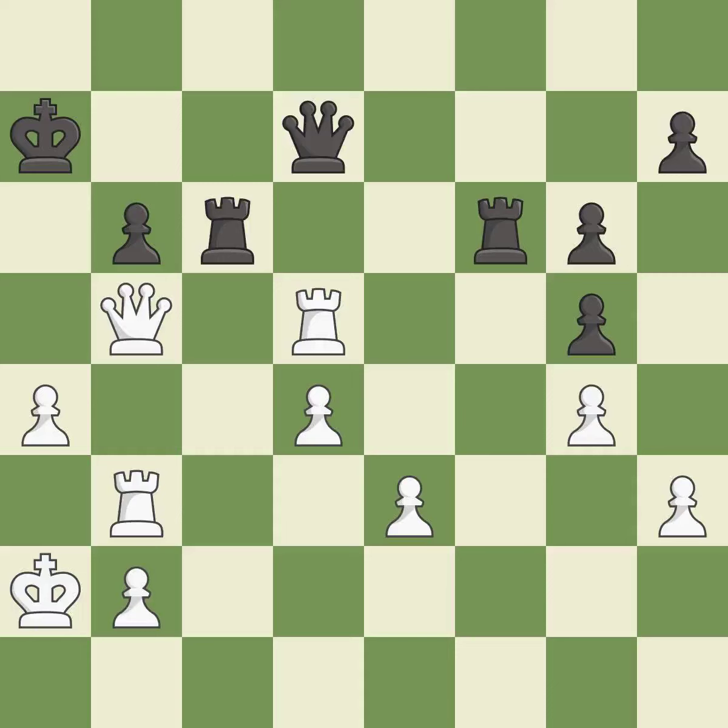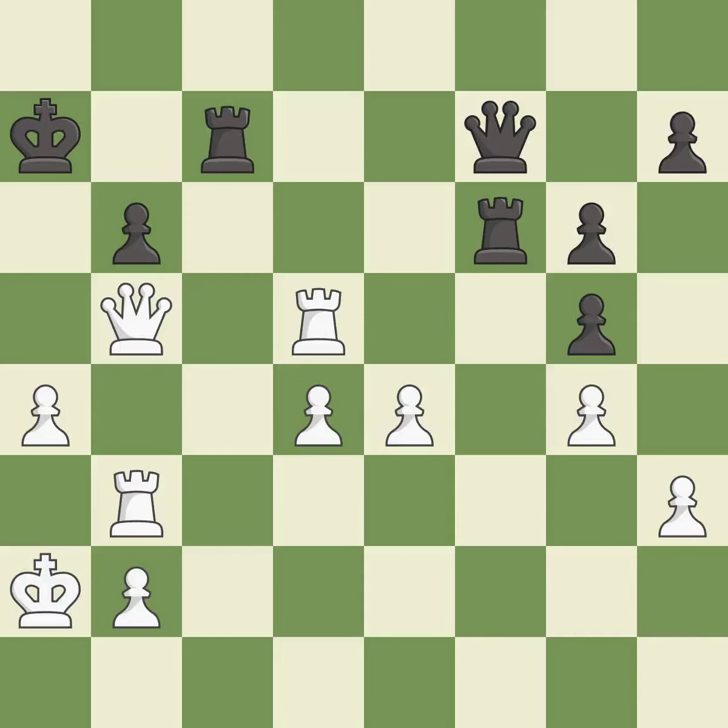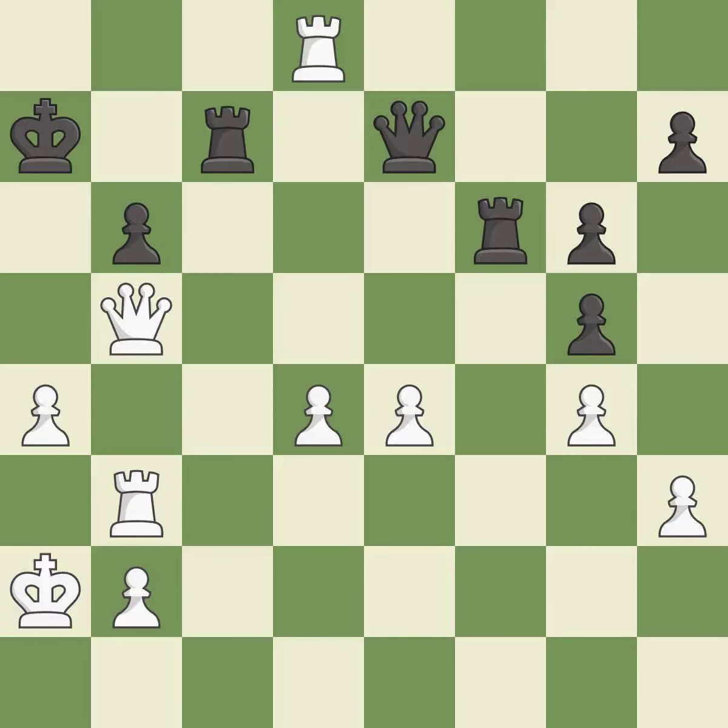Capturing that pawn wins material. This threatens to force eventual checkmate. This move puts the queen on a safer square. This pushes a passed pawn. This wins a tempo by threatening a rook and forcing it to move away. That was a truly amazing move. This threatens to force eventual checkmate — it is brilliant. A very strong play.